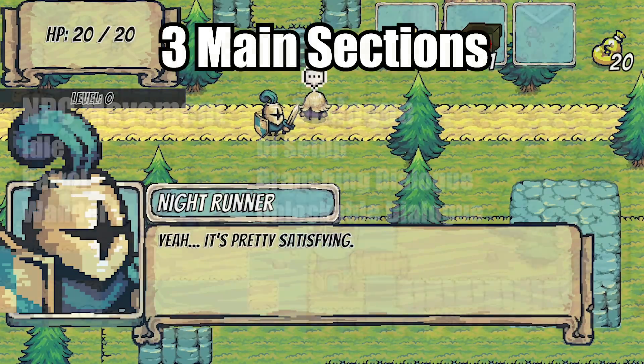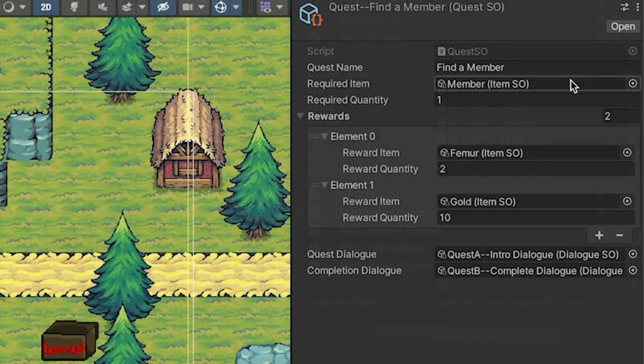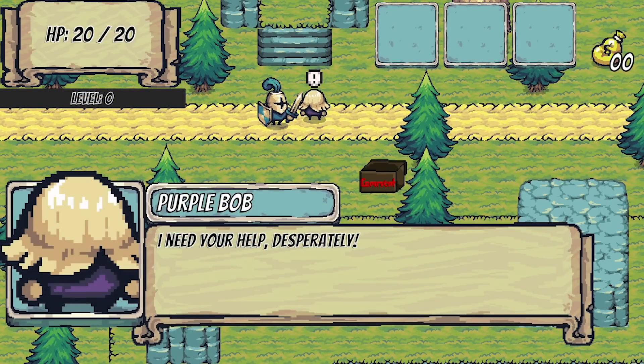The third part in this series will introduce some basic questing. Here we'll add a new quest state to the NPC that allows you to create as many quests as you like, complete with their own intro and completion dialogues, integration with your inventory, and rewards to be awarded upon completion.